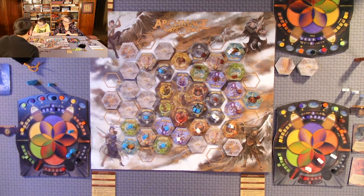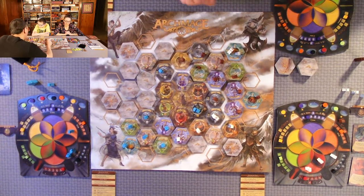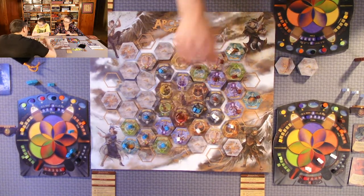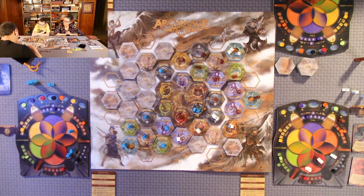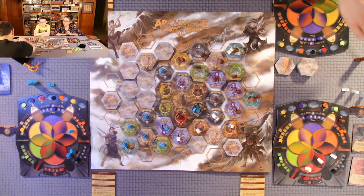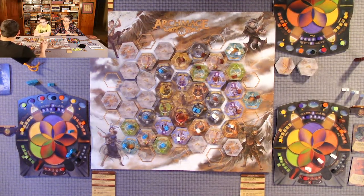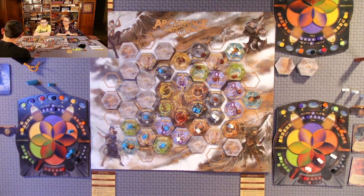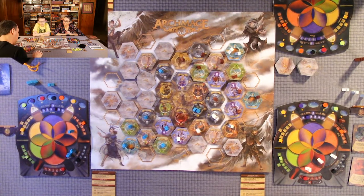Quentin upgrades two apprentices to the blood-death advanced spell level for four relics. He also gets the blood fundamental spell. He notes a card is for solo play and discards it. The used card needs to be flipped back. He realizes he can't quite reach ten. He confirms he moved his planet last time.